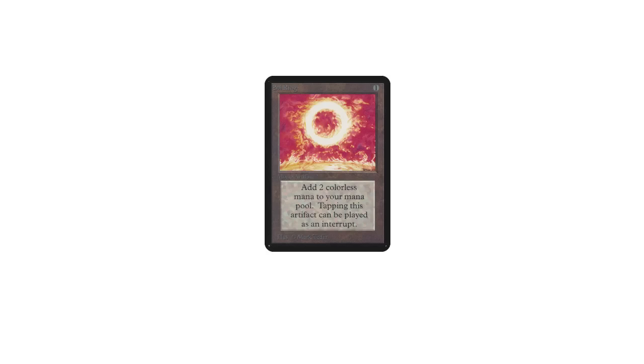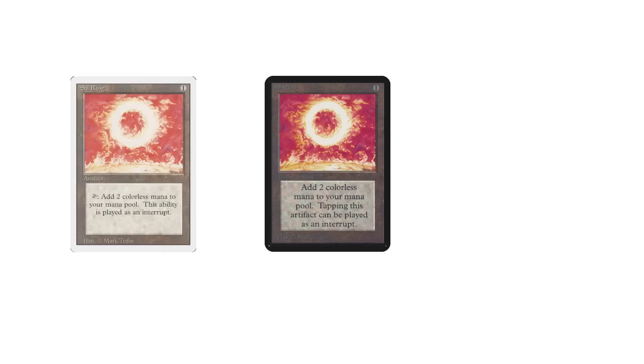Sol Ring is a Magic the Gathering card. It was first printed in 1993 in Alpha, the first print run of the first Magic the Gathering set, and went on to be printed in the other three print runs, ending in spring of 1994.